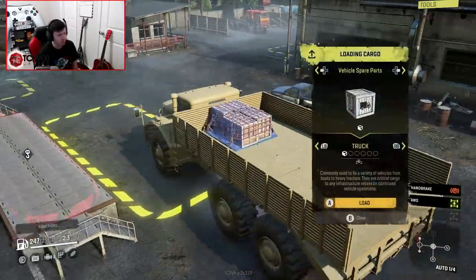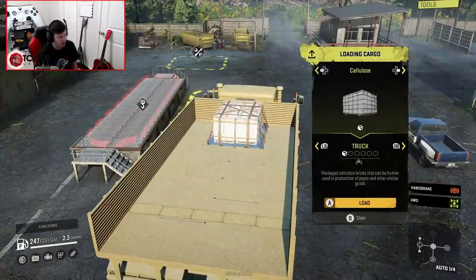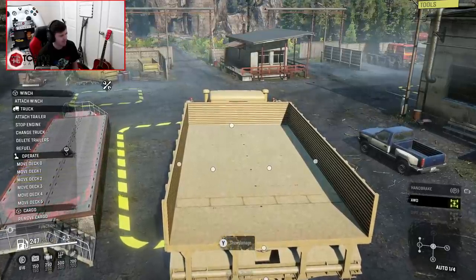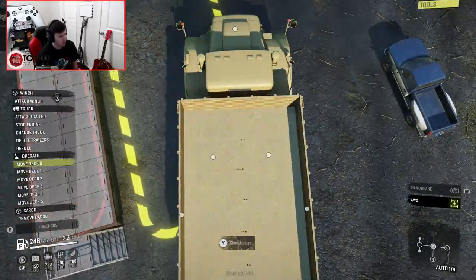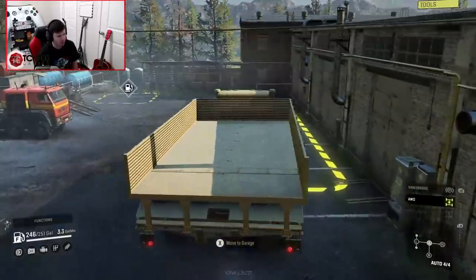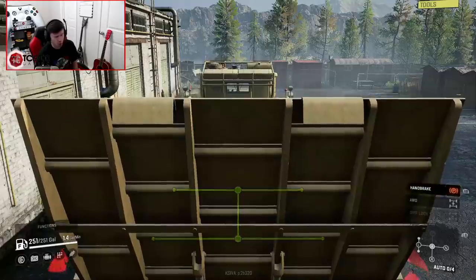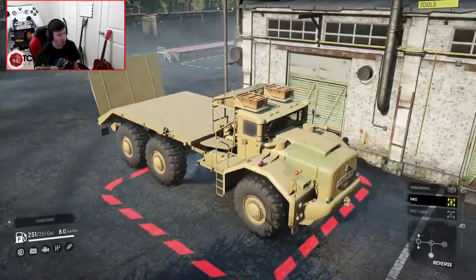We're going to remove that cargo and do something a little bit different. You have to move these cargo pieces back, otherwise when you go to load other things it looks really strange if you don't return these to their proper place. We're going to go with the platform with ramp, and apparently that can do short logs. Now we're going to attempt to load a vehicle on the back — it would be a wonderful vehicle transporter.